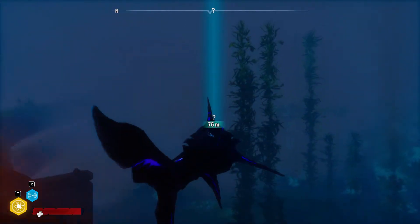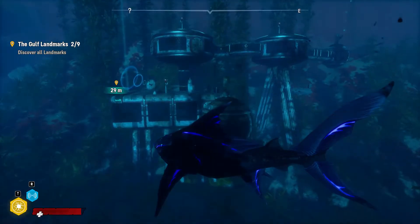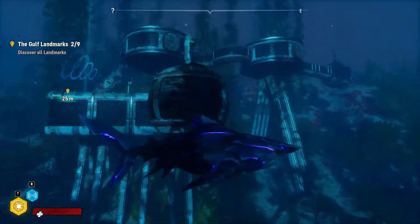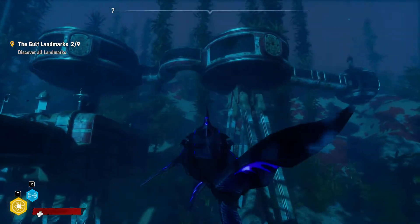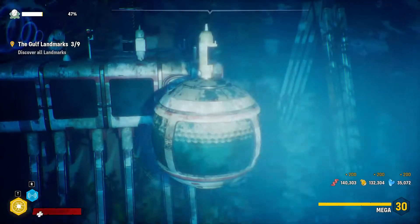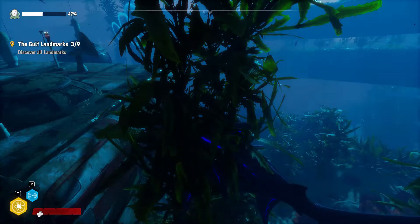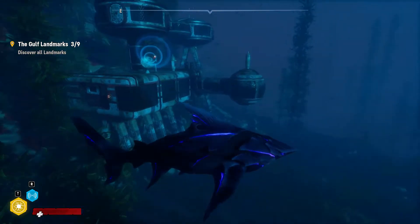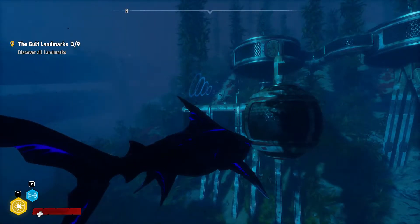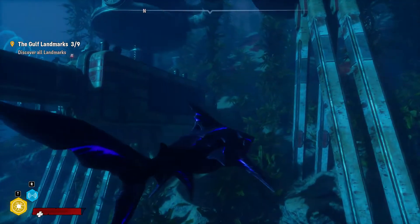Remember how I said there was a Subnautica easter egg? Well, this is it, chief. This is almost like Subnautica — look, we have the radio, the home base right there, the observatories, the multipurpose rooms. This is practically Subnautica right here. No one knows who built this mysterious underwater base, but odds are they probably own a Nehru jacket and a Persian cat. I love Subnautica — this is awesome.